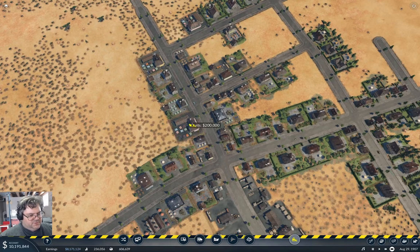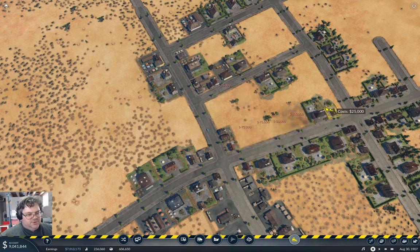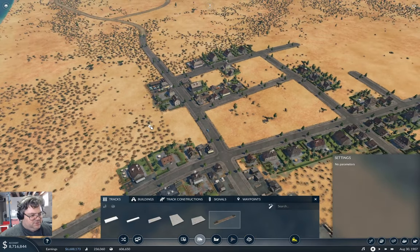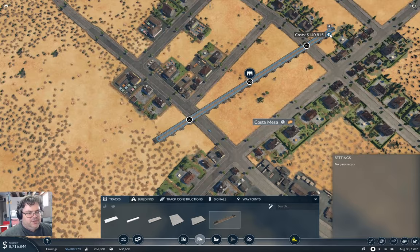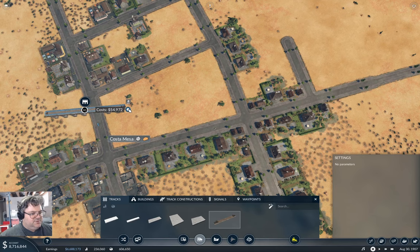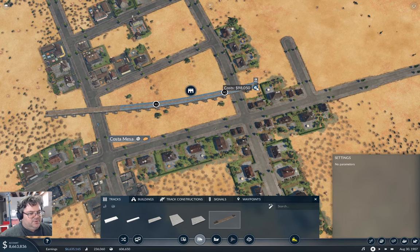If I pause it and take a bunch of buildings out — you know you're taking more buildings out than you need to — yeah, I rather suspected that, but I took them out anyway. So if we grab this here we can build a bridge on that section, and I think I like that. Now we're going to bend it around like that.